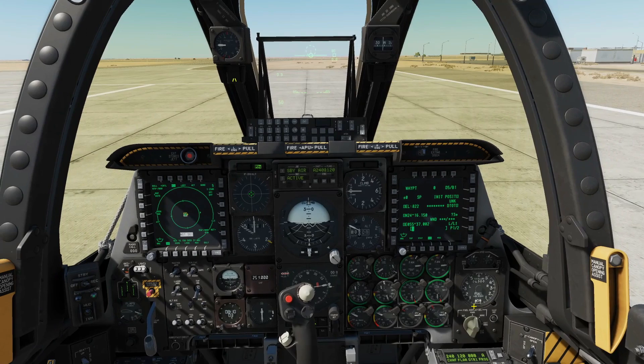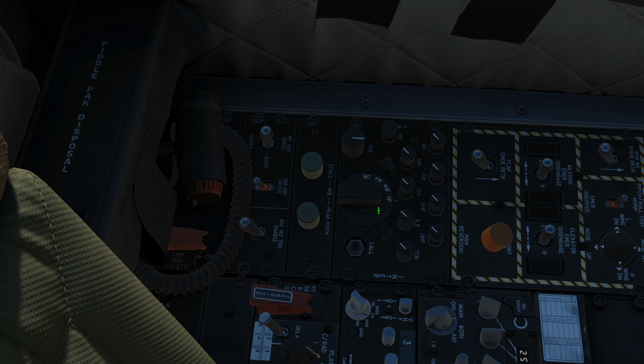We're on the far left console here at the back. First of all, everyone's most favourite button here — undo the cover, turn it on — allows us to fire our GAU-8 cannon on the ground, which is pretty cool. Next, we have the IFF antenna: do we want to use our upper antenna, lower antenna, or both? No function in DCS, but it does function in the real aircraft.